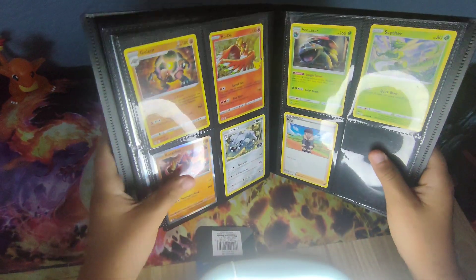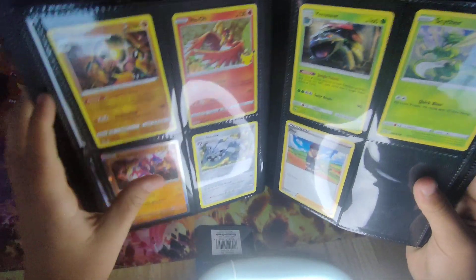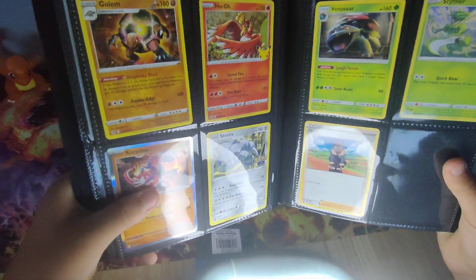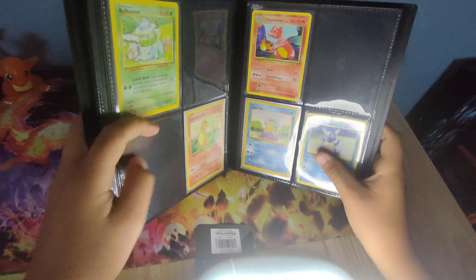This is the Pokémon team I would fight with, and a trainer card. Here I have Golem, Ho-Oh 25th anniversary, my Celebi Pokémon GO, my Galarian from Scarlet, my Venusaur, my Scizor, and a Hop card.